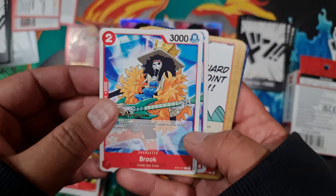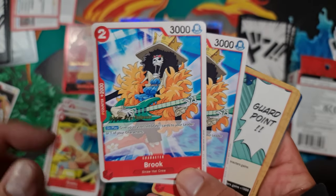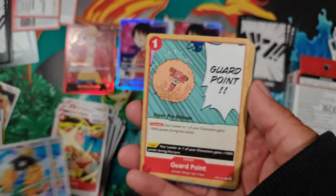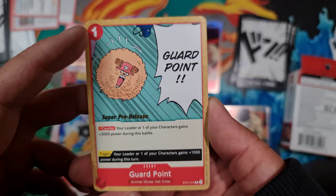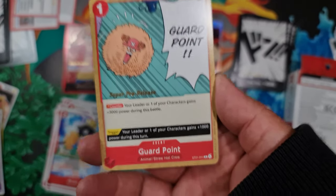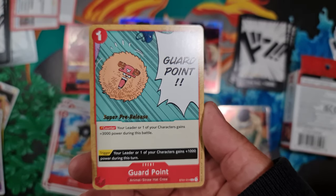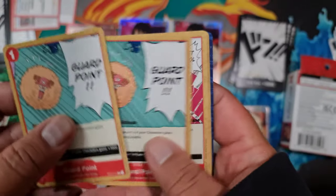Brook is a two-drop for 3,000, but more importantly has a counter of 2,000 — two copies of Brook. You can use one Brook to nullify most attacks from your opponent, which is pretty useful to have in hand. Then we've got events: Guard Point is a one-cost counter. Your leader or one of your characters gains plus 3,000 during this battle — a pretty impressive buff for one cost. Trigger: if played from your life cards, your leader or a character gains plus 1,000 during this turn. Two copies of that.